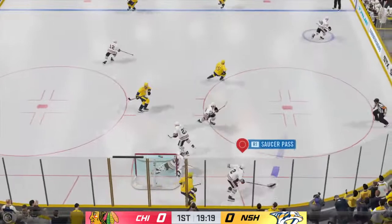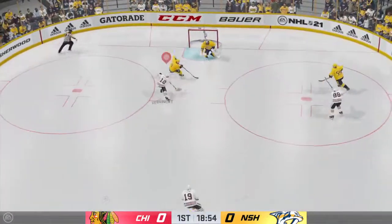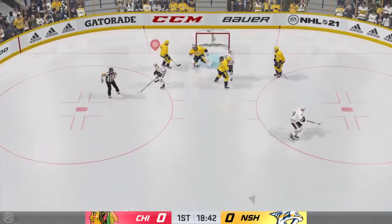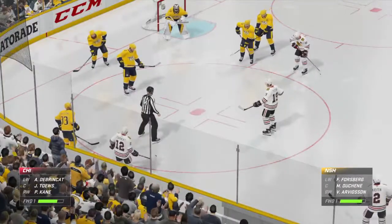Jostled off the puck. Keith's stick-handling in his own zone. Right to the middle, and that one's broken up. Great block there. And as he opts to freeze the puck, we get a whistle. Starting to look like a little bit of a fire drill in the zone, so this is a good play.